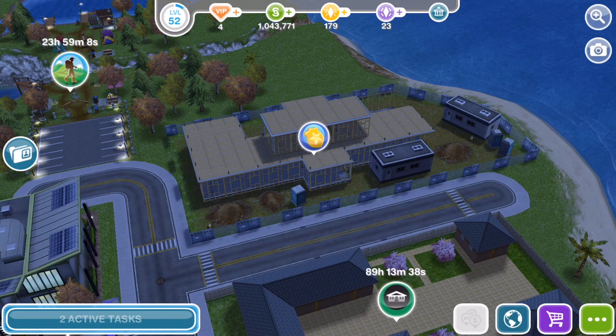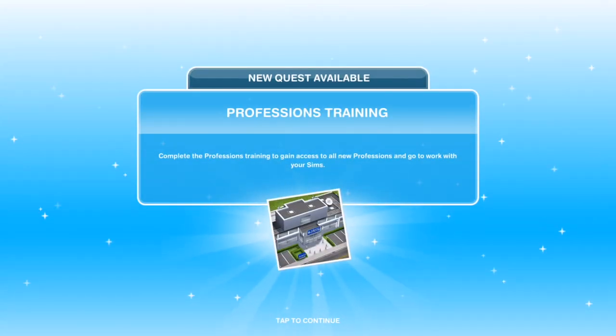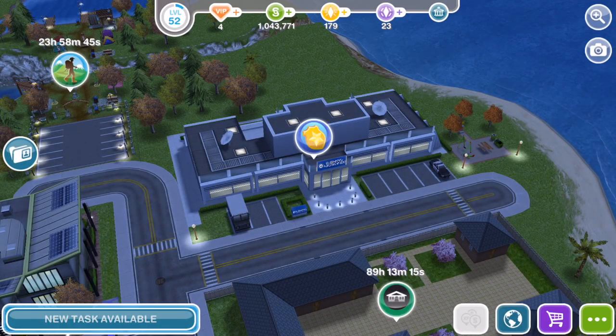Here's our police station. Once it is built, the icon around it will start flashing to show you it's finished. Go ahead and click on it. As soon as you finish building your police station, you get the new quest available pop-up — the professions training quest. Complete the professions training to gain access to the all new professions and go to work with your Sims.